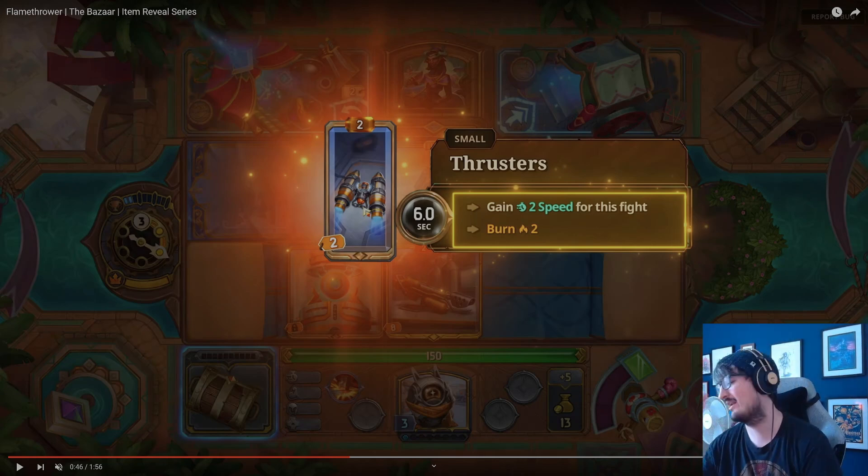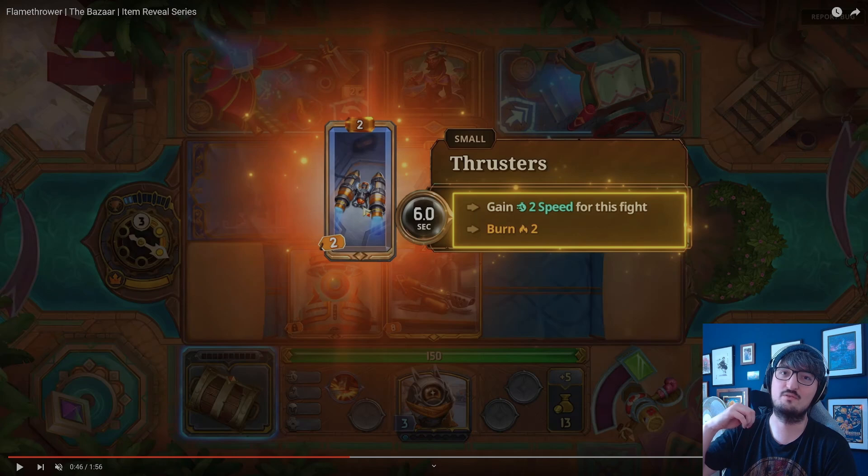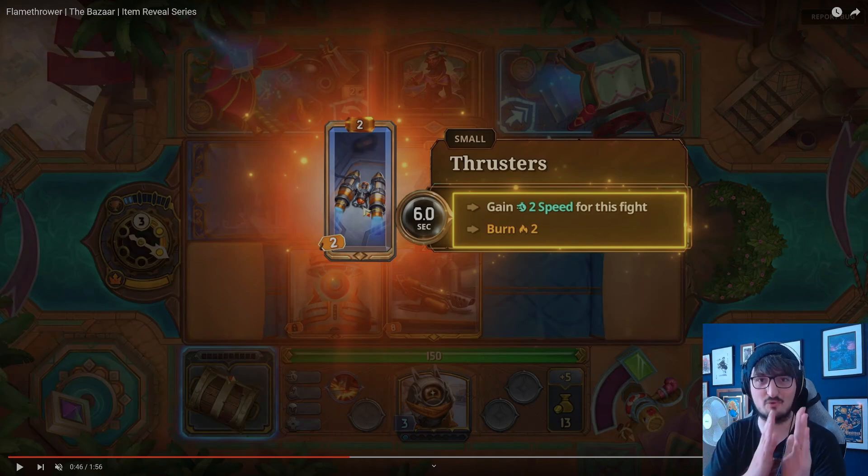Burn is working in the Bazaar as a stack — Thrusters will apply two burn. Then every second it will tick twice, so every half a second it ticks. When it ticks, it deals damage equal to the burn stack number on the enemy, then the burn stack number decreases by one. So if you burn two: in the first half-second tick, it deals two damage and ticks down to one burn. Then the next half-second it deals one damage and ticks down to zero. Two burn over one second does three damage.